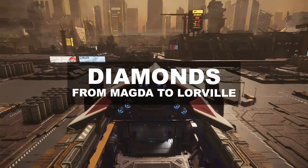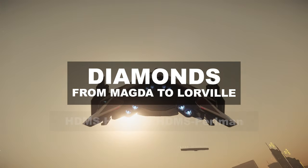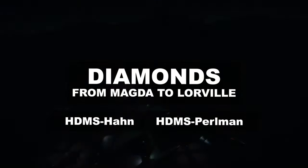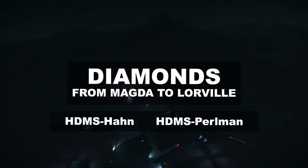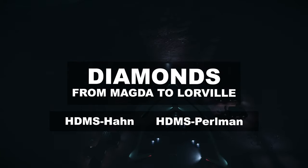Anyway, trade route number two: Diamonds from Magda to Lorville. Again, there are two locations — HTMS Hahn and HTMS Perlman. However, both sell at a different price, with HTMS Perlman being significantly cheaper.